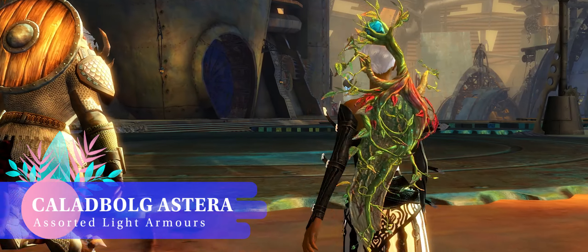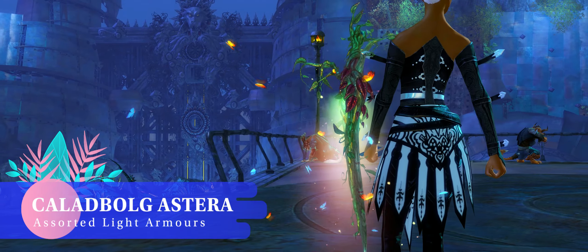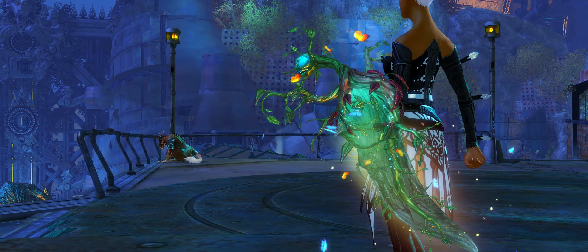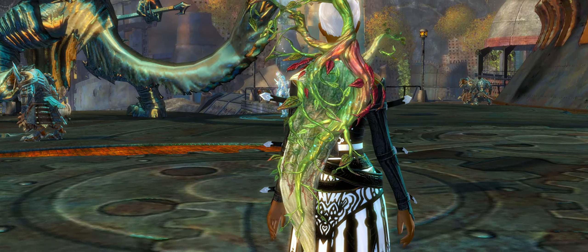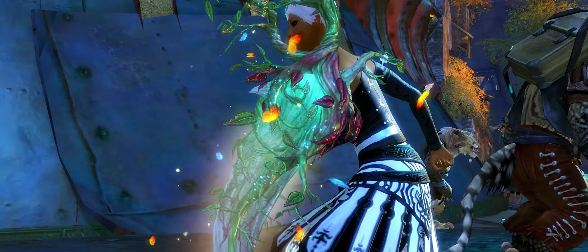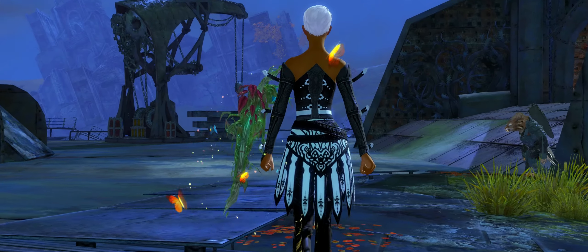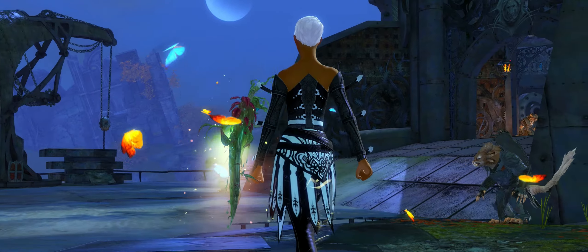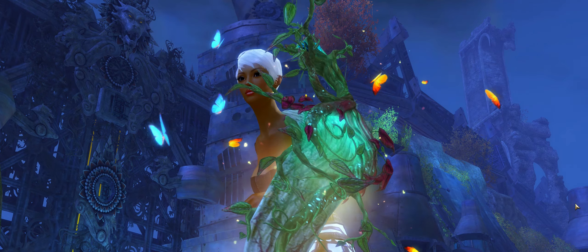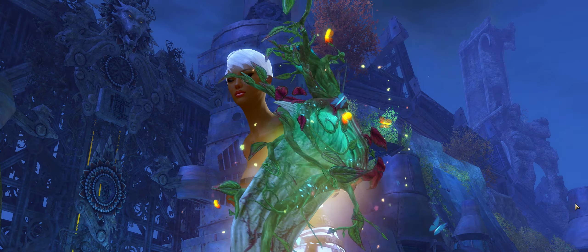This stunning and unusual shield is part of the Caladbolg set, obtained by completing the Knight of Thorns story mission. This mission is only available to players who have completed all of the story missions for Heart of Thorns. Some people will have completed Heart of Thorns but not gotten the Knight of Thorns mission — so what to do? Head to one of your personal home instances, there are one in every racial capital, and inside you will find Ridhais waiting. She is the quest giver for this mission. Have fun, it's a lovely cathartic story mission.